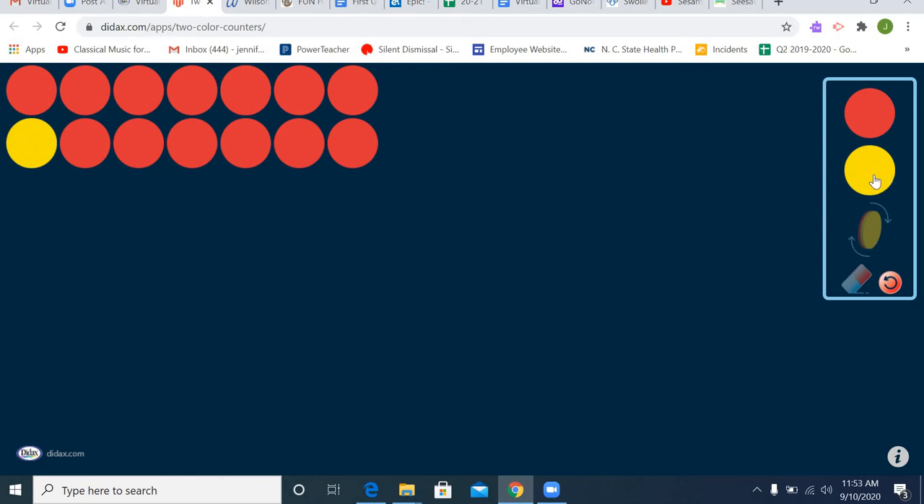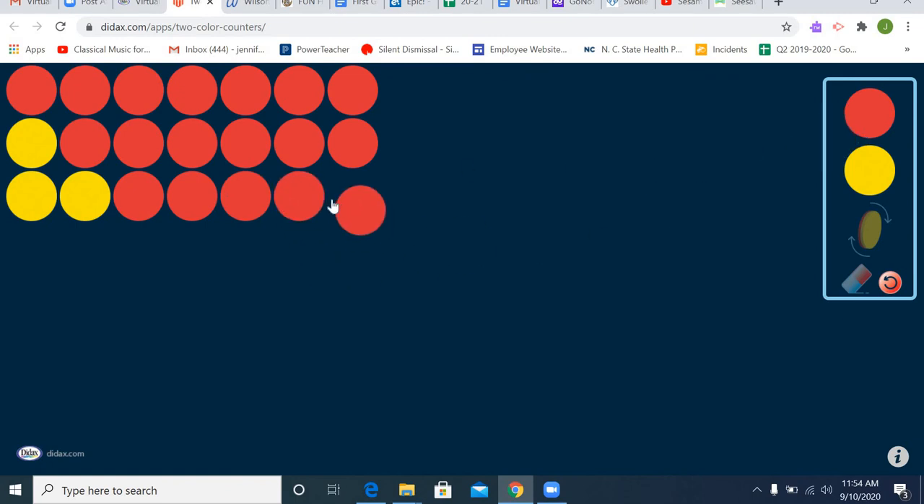Now I'm going to add two yellow counters — one and two. I need seven counters in all and I have two yellow counters. How many red counters do I need to add to make seven? Let's see: one, two, three, four, five, six, and seven. I have two yellow counters and one, two, three, four, five red counters. So now I know that seven has the same value as two and five.